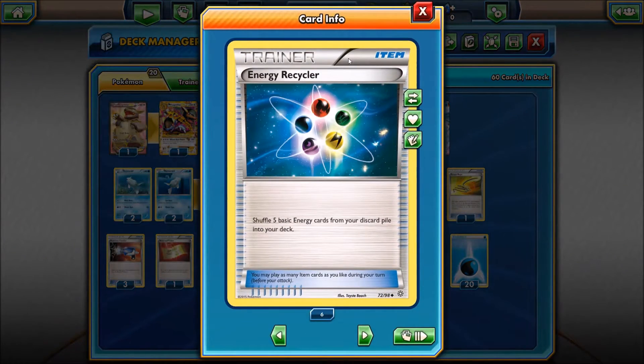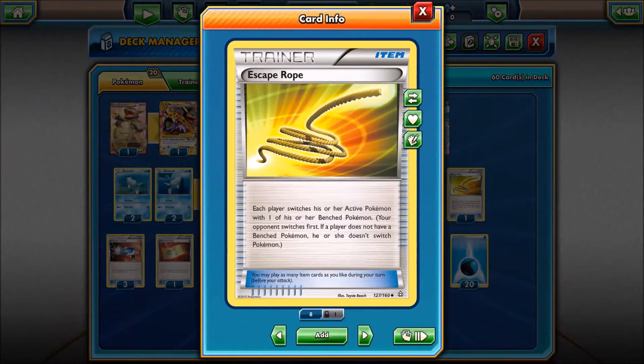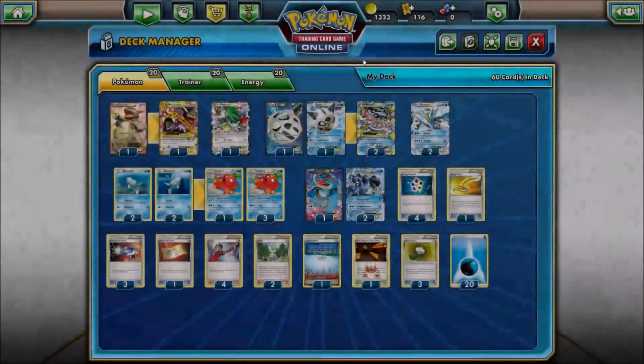We have four Energy Recyclers, so if we do need to sack off some Energy, we're not afraid to get them back. We have an Escape Rope — only one of them — but if Octillery makes it into the active position, we can get him out of there.